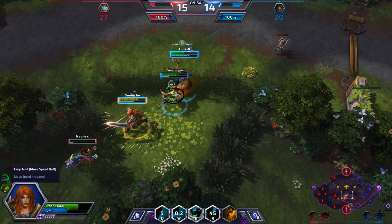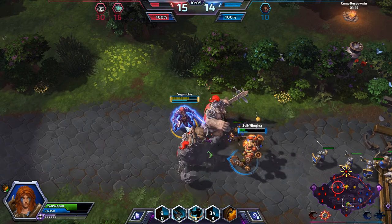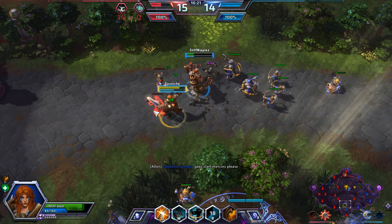Looks like Falstad is around here somewhere. Malfurion just body-blocked me from getting Falstad — he does fly away. Malfurion, that was really, really bad. Looks like they are getting the knights up top. We really do need Gazlowe to start mercing if we're going to be doing a lot of damage here. The enemy Gazlowe is really beating us on that front.